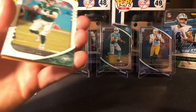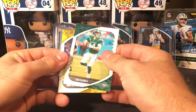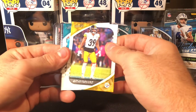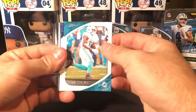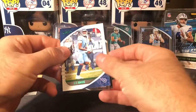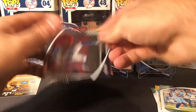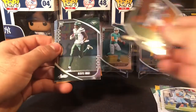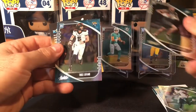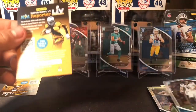Here we go. We have Sam Darnold, Minka Fitzpatrick — not big fans of him in this household — Devontae Parker, we'll take that. Nice AJ Brown green parallel, then we got a KJ Hamler, Denzel Mims, a Quez Watkins, and a Jake Luton, who's getting his second consecutive start for the Jaguars this week.